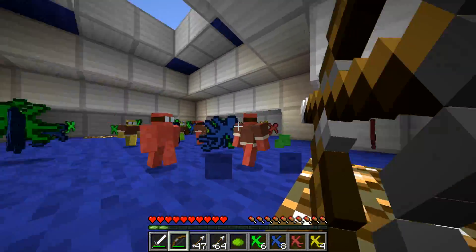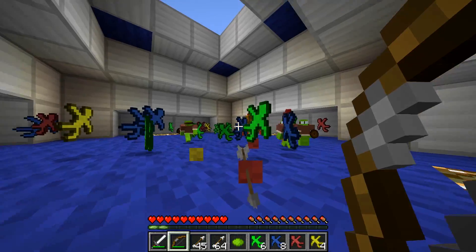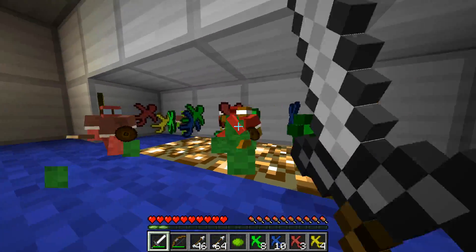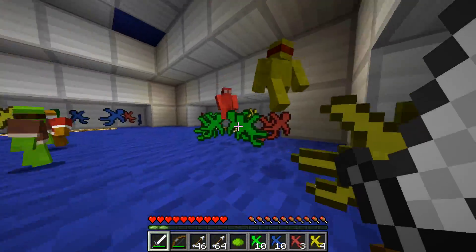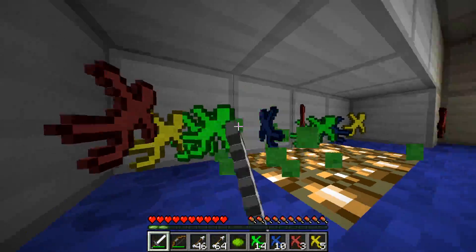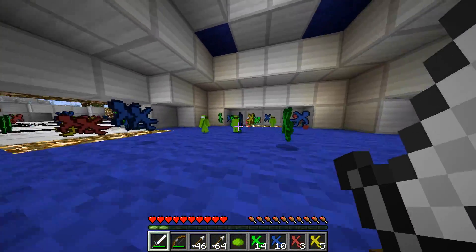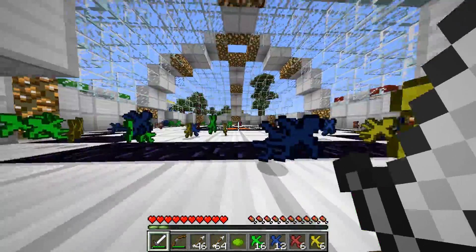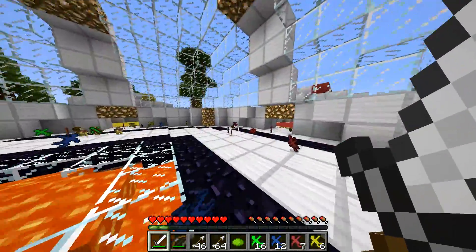There's a blue team guy — I'm going to snipe him. I keep killing my own members but we're still looking good, there's still some red guys left. I'll kill him off — I think there's only a few more here. Oh, was that the last red guy? I'm going to go check — if that was the case we may have lost this round.